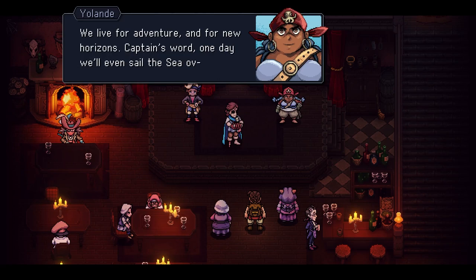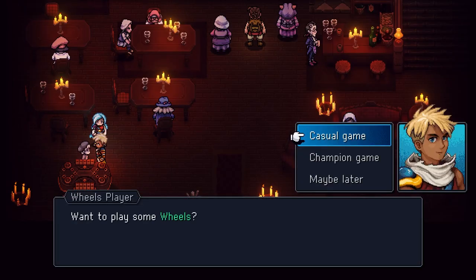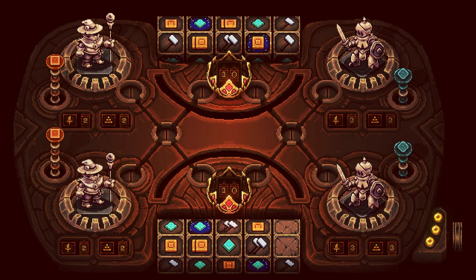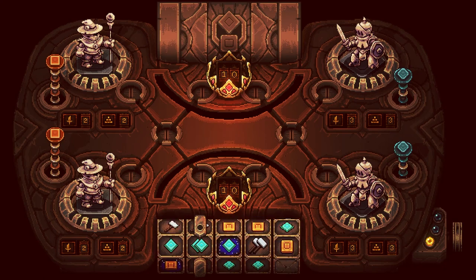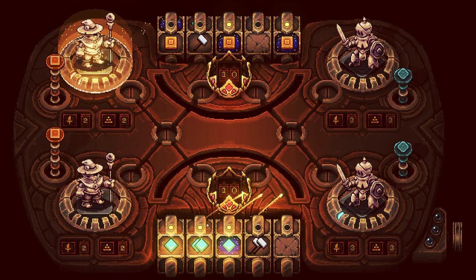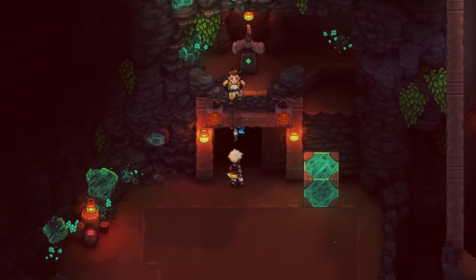I also spent a good chunk of my time in the beginning playing this wonderful mini-game known as Wheels. It's a fun little strategy game that lets you gradually learn different characters' strengths and weaknesses as you face new opponents and unlock more figures. I'm just waiting for someone to build this board in real life — I know it's gonna happen, even if it's not actually functional. Someone's gonna do it, mark my words. Once I was done messing around with that and ready to get back to the main quest, how was the game holding up?